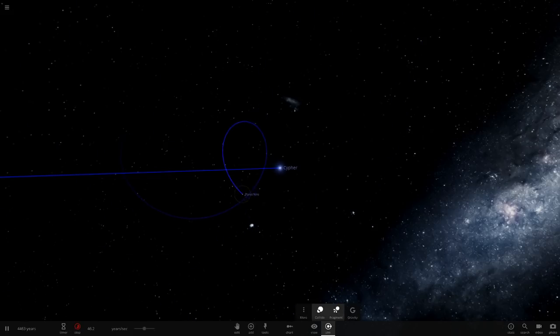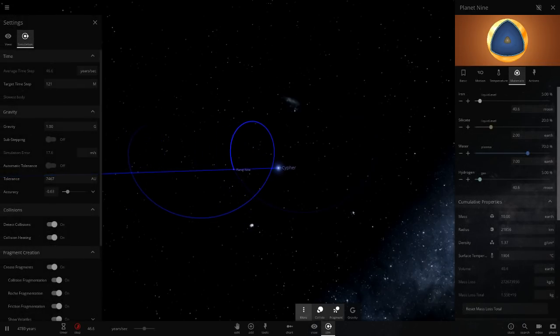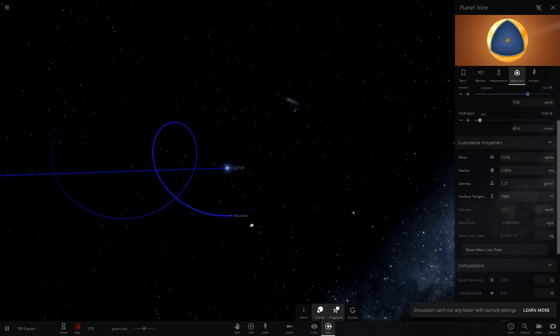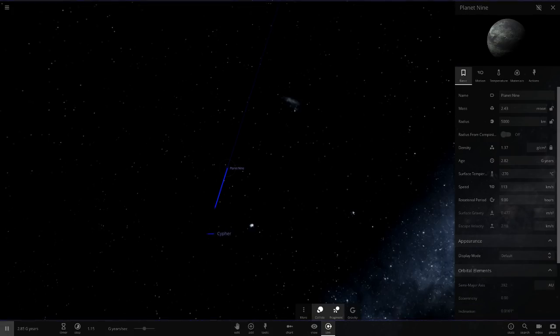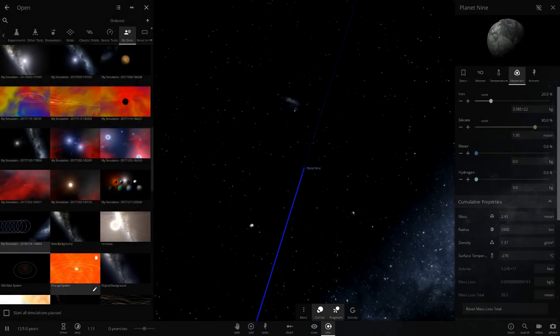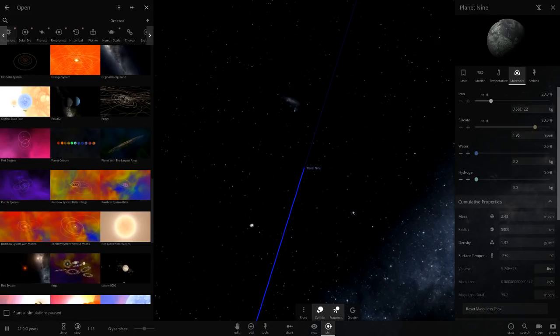So that only leaves Planet Nine. Nothing is happening here at all — even at the fastest speed, mass loss is literally nothing. What if we put its radius to 5,000? Whoa — what happened? Planet Nine just got completely ejected. That is very strange. Anyway, it's not even a gas giant — it's a rocky planet. Pretty weird stuff.